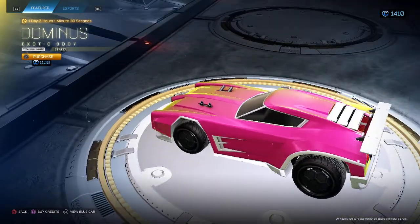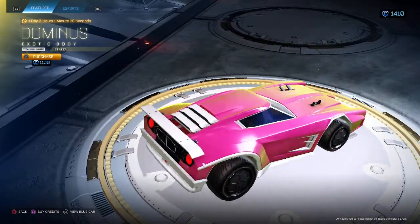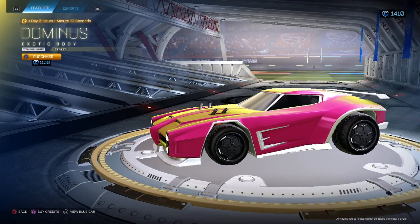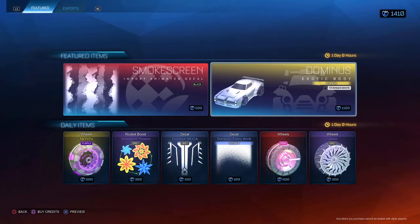Dominus Striker Titanium White is the best thing in the shop by far. I'm definitely going to take this for $1,100. Definitely worth it, definitely want this. For sure. I already have it though — I bought it when it first came out.